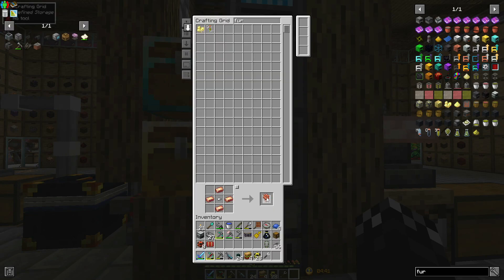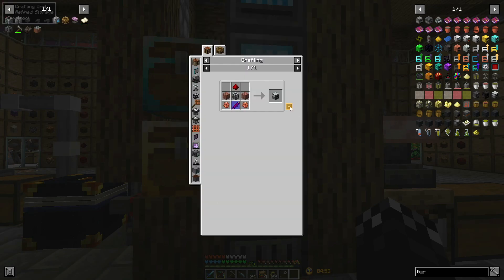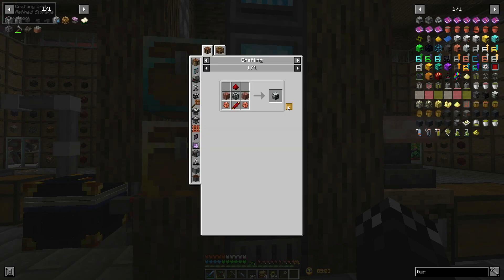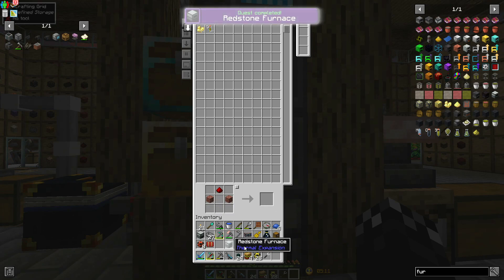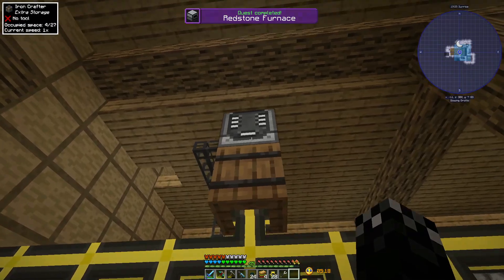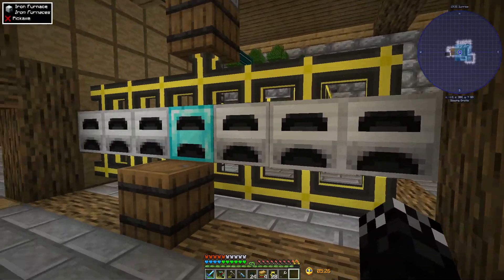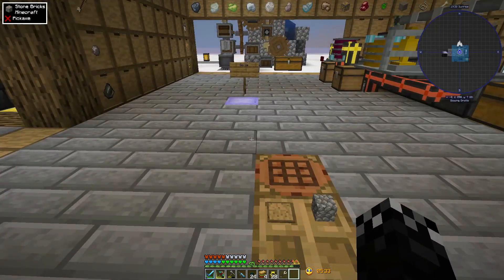If I just make a couple of these — let's do a control-click and it should make the item I require. It's going to take a minute because the thing downstairs is a little slow, but we can get some speed upgrades to help with that. So there is a redstone furnace. This is my current furnacing setup, and with having the 27 patterns or whatever it is here, this is going to be fast enough. All I need to do to make it faster is just upgrade these guys to diamond.